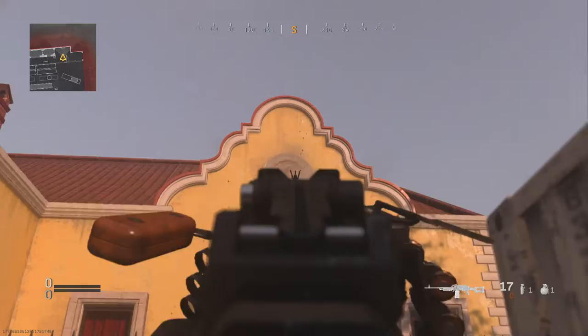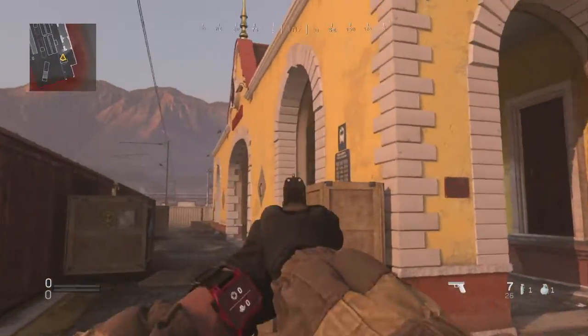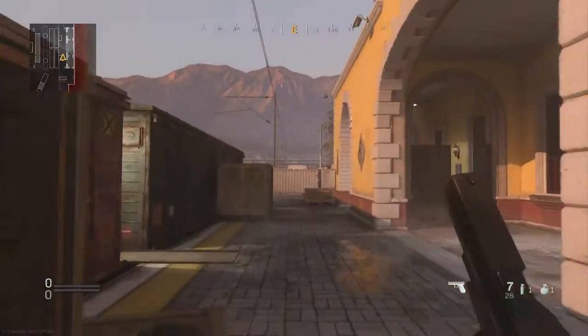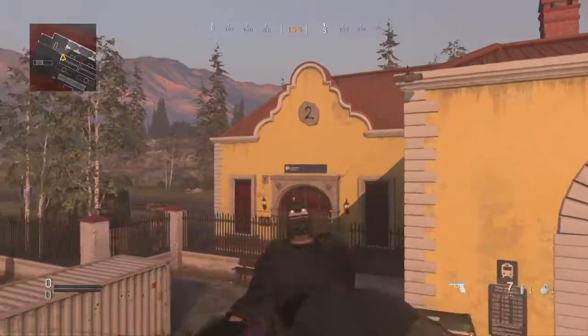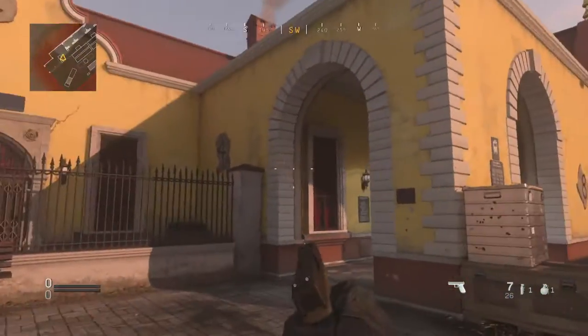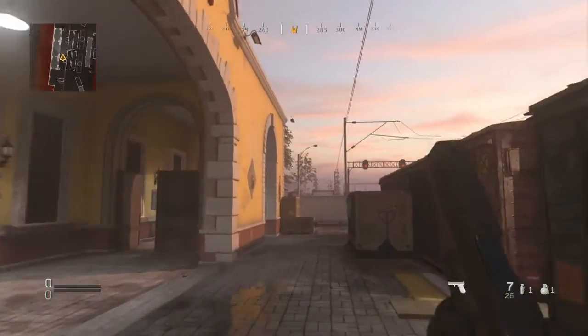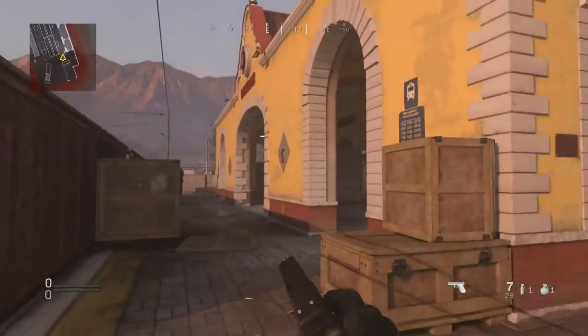How would somebody even find this — like, why has somebody started shooting at these symbols? Once you've revealed every single number, the thing you have to do is type these numbers from left to right, starting from this side of the map. So we have a 2, a 4, and an 8 — so the code is 2, 4, 8, 7, 1.